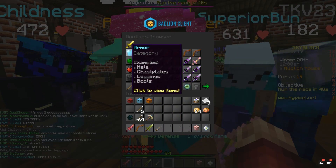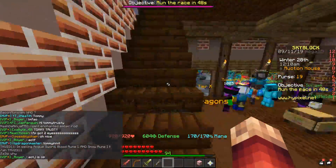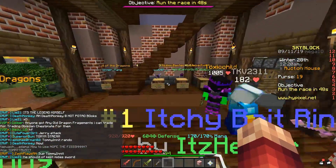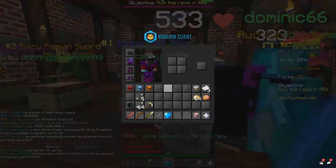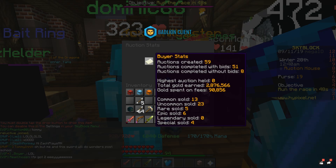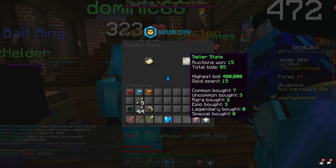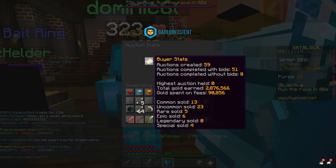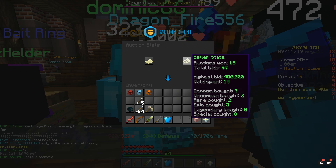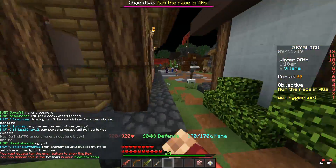They also updated it so that the most interesting auctions are displayed. It basically got rid of people who are just trying to put dirt and random items as number one. Another thing they added with the auction house is auction statistics — it's in the bottom right. There's buyer stats, which are basically the items you are selling, and then there's seller stats, which are the items you're buying. It shows how much gold you've made off auction houses, different rarities of items you've sold, how much gold you've spent, highest bid, total bids, auctions won, auctions created, auctions ended with bids on them. It just breaks down everything you've done in the auction house here on the server.